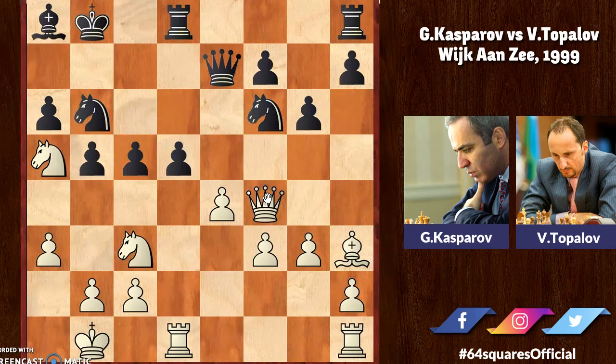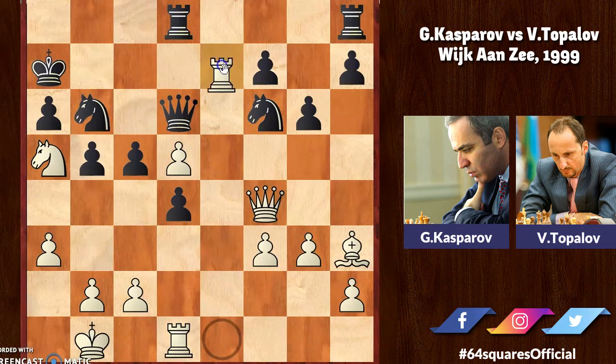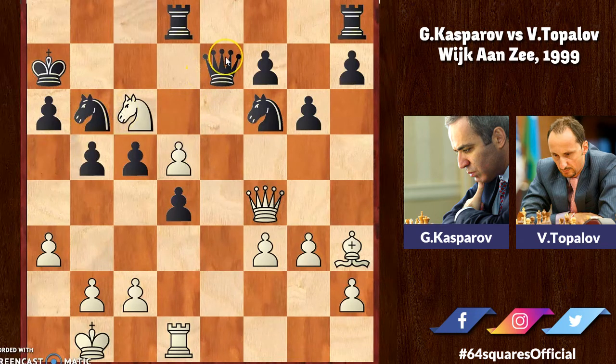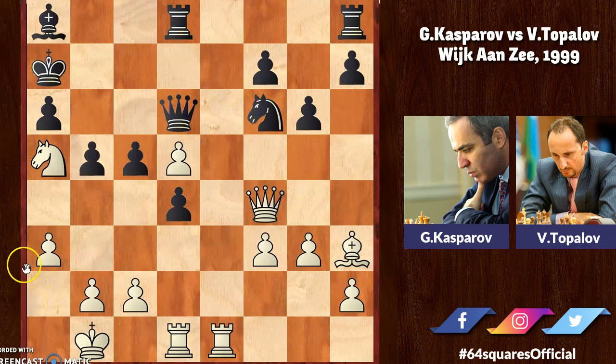Queen to f4 check — at last bringing the inactive queen on h6 into the game with a check. The king goes to a7, rook h to e1, and d4. Now knight to d5, knight b takes d5. Instead of knight b takes d5, if black plays bishop takes d5, then white takes d5, queen to d6, rook to e7 check, and if queen takes e7, then knight c6 wins the queen. After knight b takes d5, Kasparov takes on d5, queen to d6, and now rook to d4 — a wonderful move — then c takes d4.